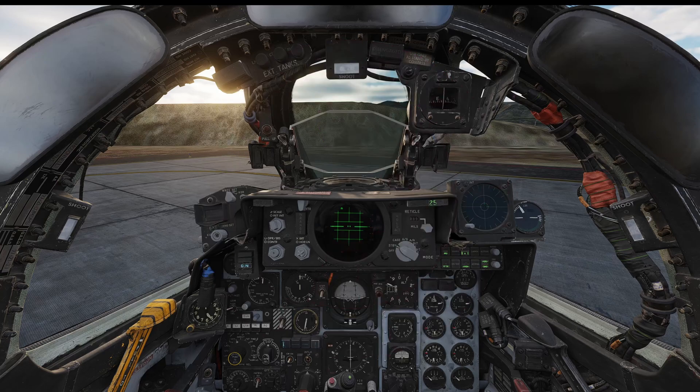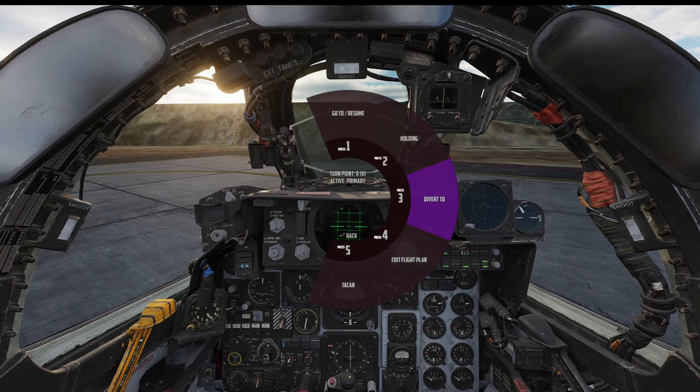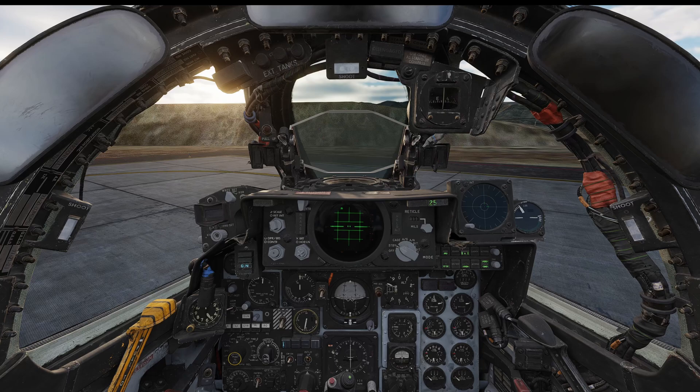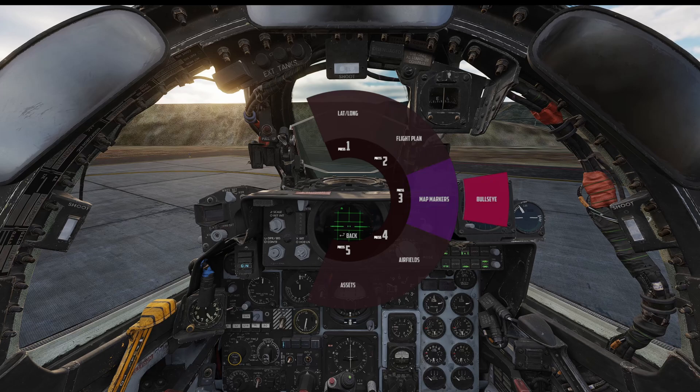There's another thing here in terms of diversion. You can see 'divert to' — you can either put in a lat/long or divert to a specific waypoint number, say waypoint number 9. It's the same as 'go to.' But look at this: divert to map markers. We don't have any map markers here except for the bullseye, but I'll show you how to do that in the mission editor.